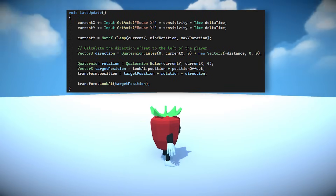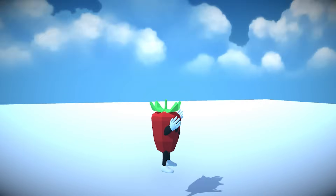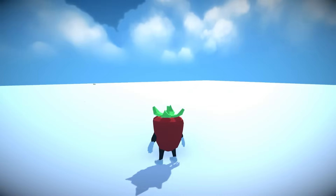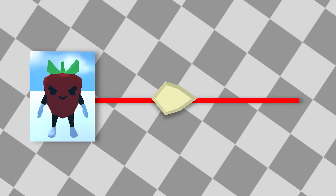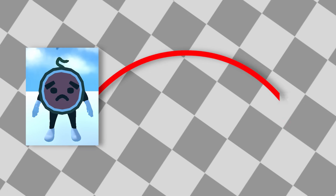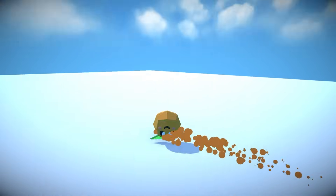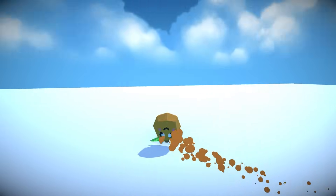I created a camera script that targets the player and follows him with a delay, and of course rotates around with the mouse. So we have the fruits, but now we need to add their corresponding abilities. For the strawberry, I created the seed model and made it shoot forwards when left clicking — I just created a raycast from the player forwards and have the projectile follow that. The watermelon was very similar, but this time instead of making the projectile move in a straight line, I made it follow a curve so that it looks like you're actually throwing little watermelons. And finally for the orange, I created a rolling animation, and when you hold left click, you start rolling around with some extra speed.